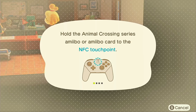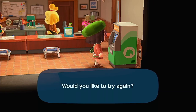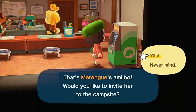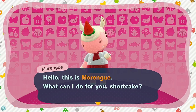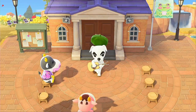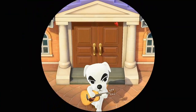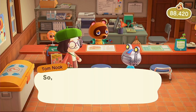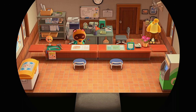Alright, got the amiibo on the thumbstick — I had to do it upside down. I love this little jingle when they show up. I already invited her yesterday, so I only have to do one visit today. We'll also move Ribot's house. I actually love Ribot so much — look at his little face. I don't know where most of my villagers' houses are going.